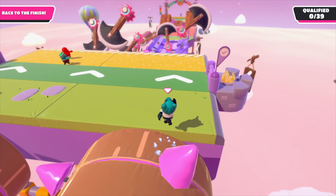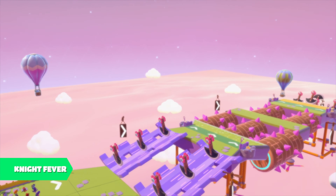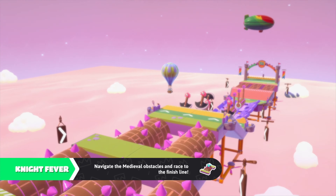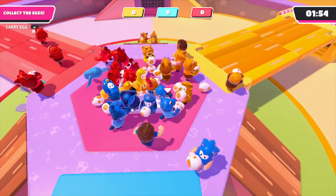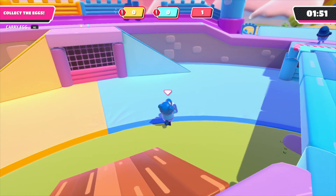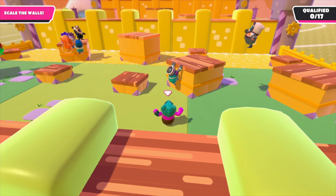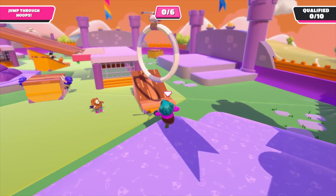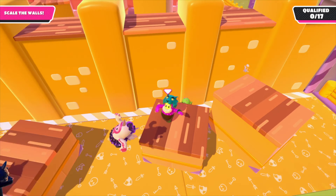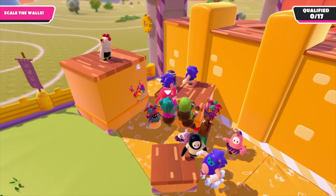Season 2 has added some new mini-games to an already amusing list from the previous season. There's Night Fever, which is another obstacle course sticking to the new medieval theme. Then there's Egg Siege, a revamp of the previous egg-hogging mode, Egg Scramble. Then there's Wall Guys, where you climb over pillars, walls, and even other players to make your way to the finish line. And finally there's Hoopsie Legend, where you try to jump through random hoops popping up around the map. They're all fun and even a little nerve-wracking — great additions that mesh well with the other mini-games.